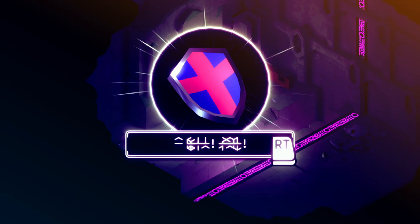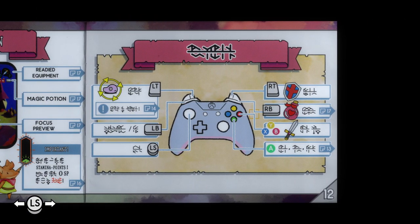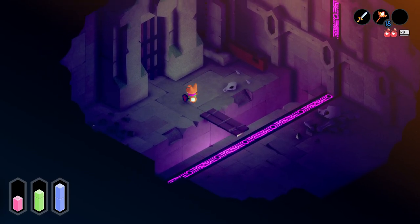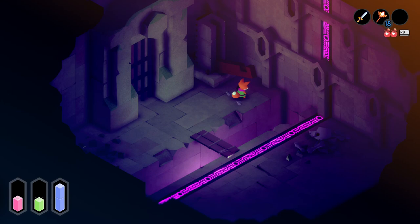A something — I guess that probably says 'a shield.' Which if I were to look over at the manual, I believe that is what the shield is listed as. Yeah, you can see in the upper right corner, RT is that — so that word means shield. I know that at least.